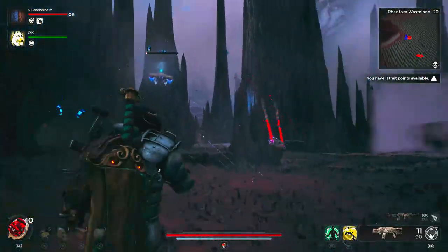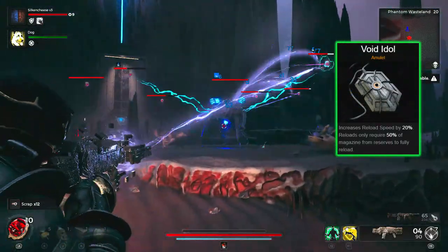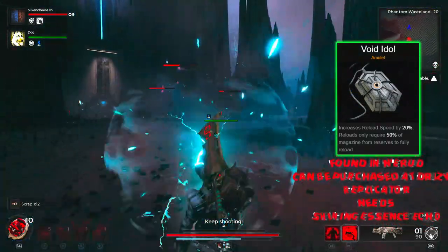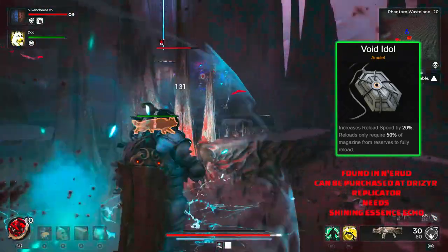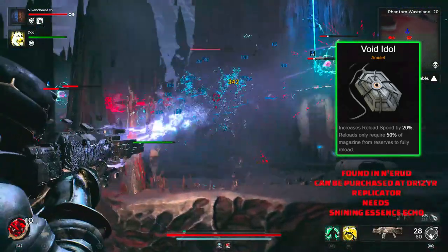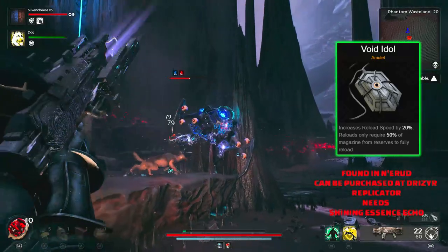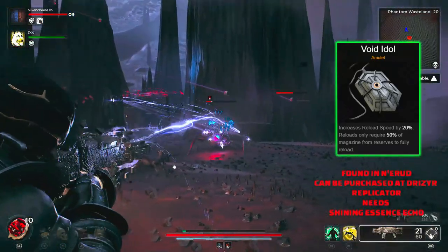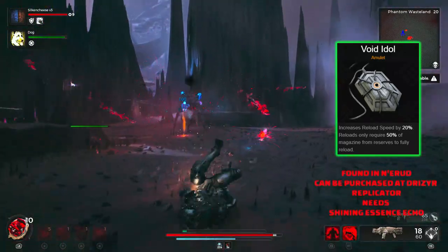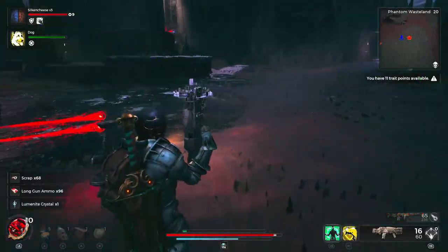The Void Idol is far from one you should overlook. It's amazing for gun builds — it increases your reload speed by 20%, and reloads only require 50% of the magazine from the reserves to fully reload. Basically, you save a whole bunch of ammo with this amulet as well as being able to reload much faster, making it great for any firepower build.